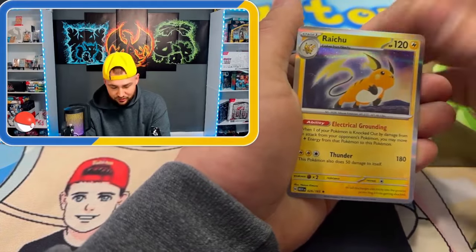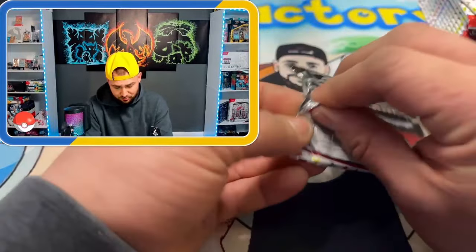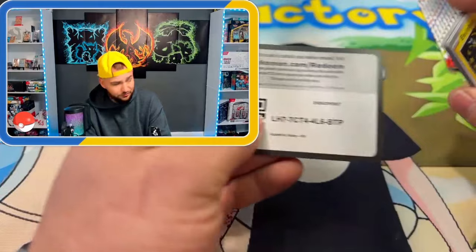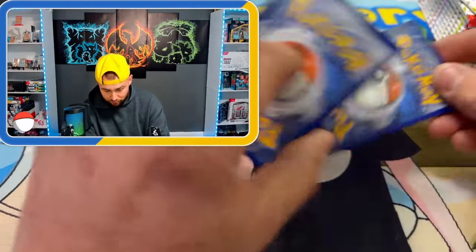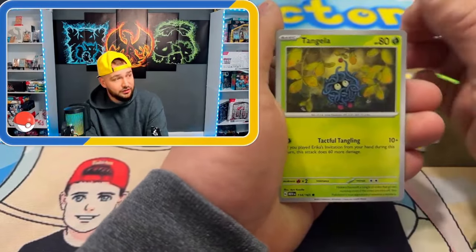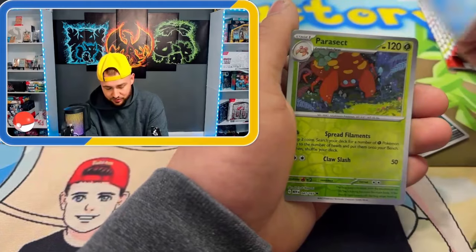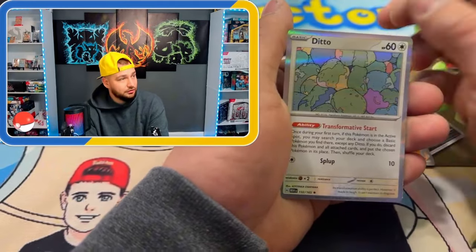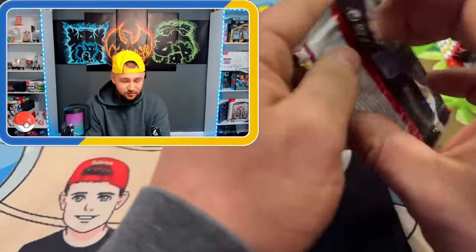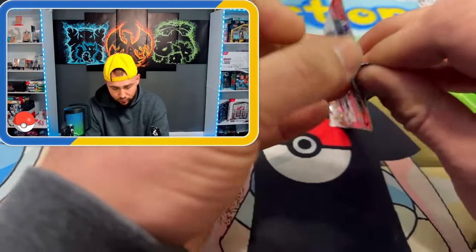No god pack — we're striking out. I just want to get this monkey off my back before Holiday Fates officially comes out. This is being recorded the weekend before Holiday Fates releases, and honestly it looks like it's going to be really fun to open. We're striking out on the first three packs — absolutely nothing. I also forgot to put a band-aid on my thumb.